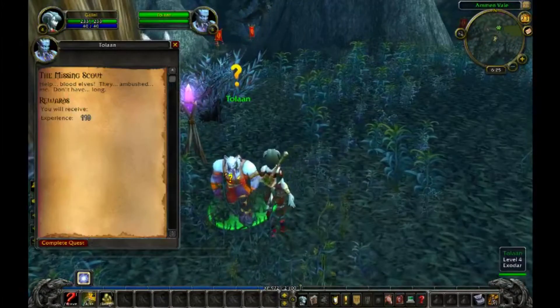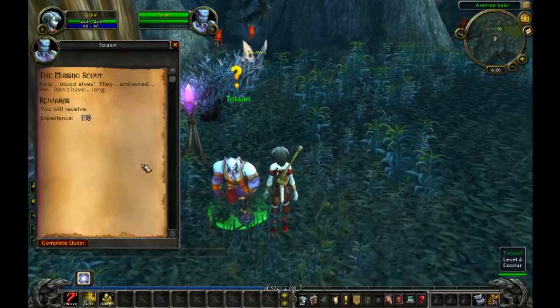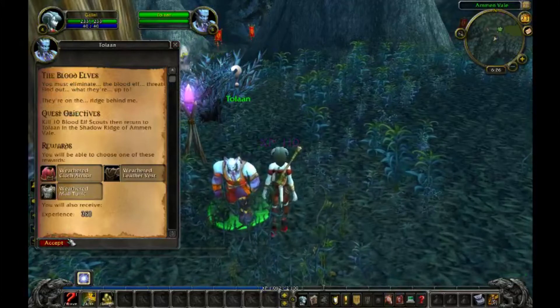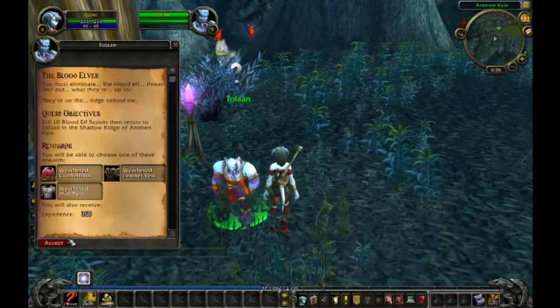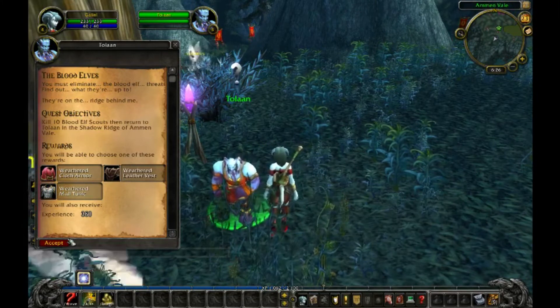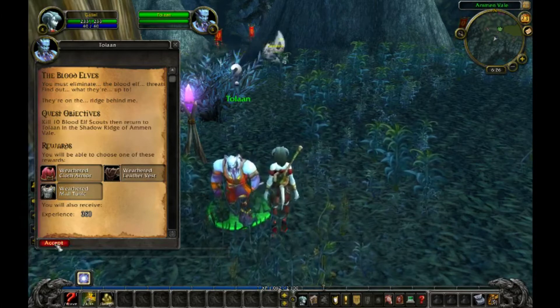Arcanon Poros. Help! Blood Elves! They ambushed me. Don't have long. The Blood Elves — you must eliminate the Blood Elf threat. Find out what they're up to. They're on the ridge behind me. Quest Objectives: Kill ten Blood Elf scouts, then return to Tolan in the Shadow Ridge of Almondvale.